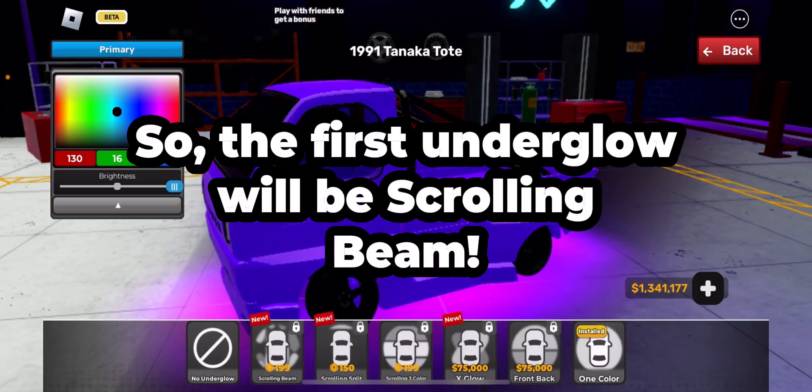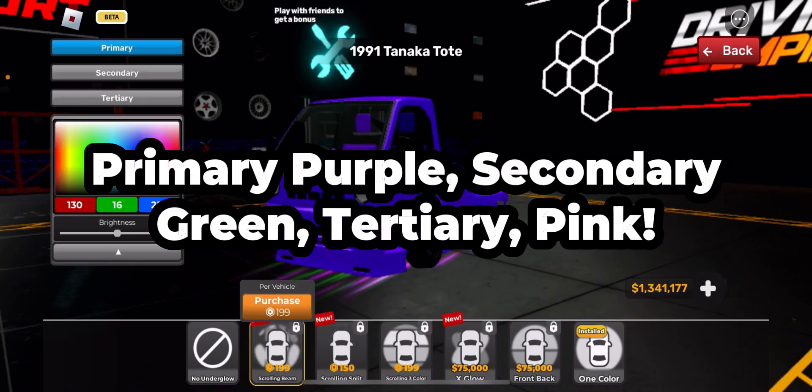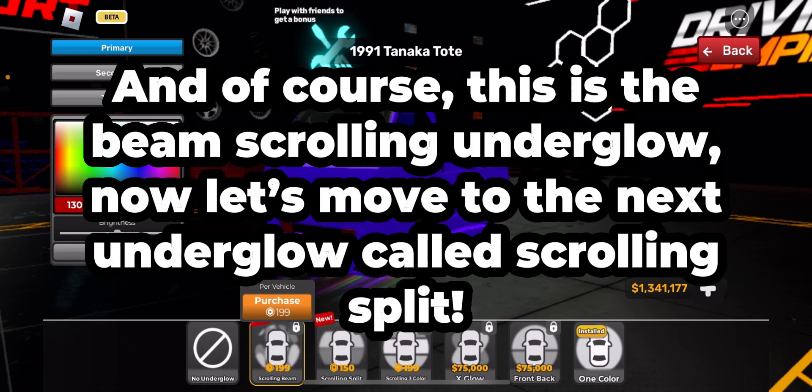So the first underglow will be Scrolling Beam. It has three different colors: primary purple, secondary green, tertiary pink. And of course this is the beam scrolling underglow.